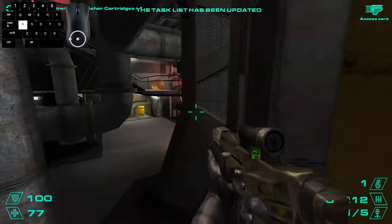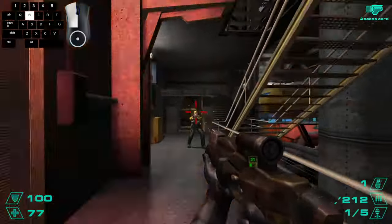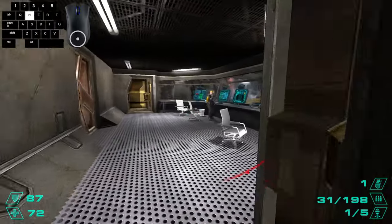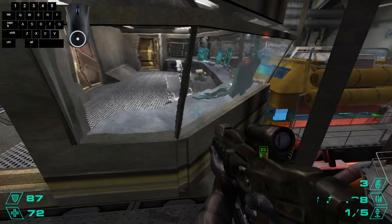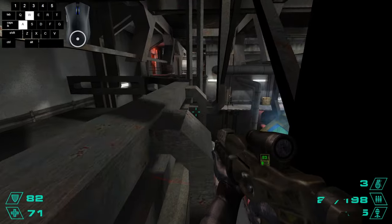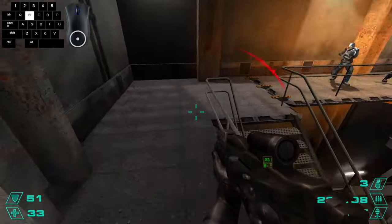Then you just need to go up the stairs to the fourth floor. Once you're here, you want to open the door with the access card, and then open the other door at the computer. Then you can go back out and make some jumps like I am so you can skip this section. Just land on this railing and kill some guys so you can get to the door and end out this level.